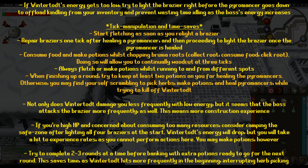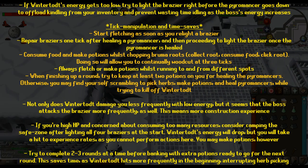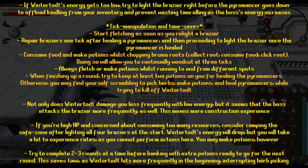If you're high HP and concerned about consuming too many resources, consider camping the safe zone after lighting all four brassieres at the start. Wintertodt's energy will drop, but you will take a hit to experience rates. Try to complete two to three rounds at a time before banking, with extra potions ready for the next round.